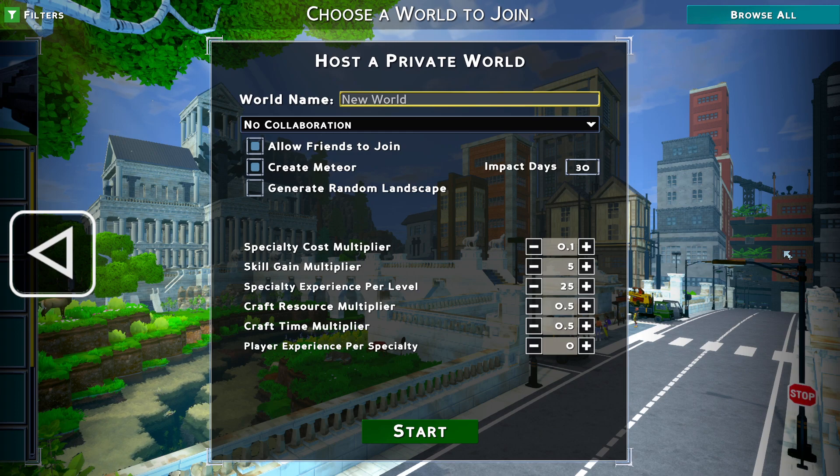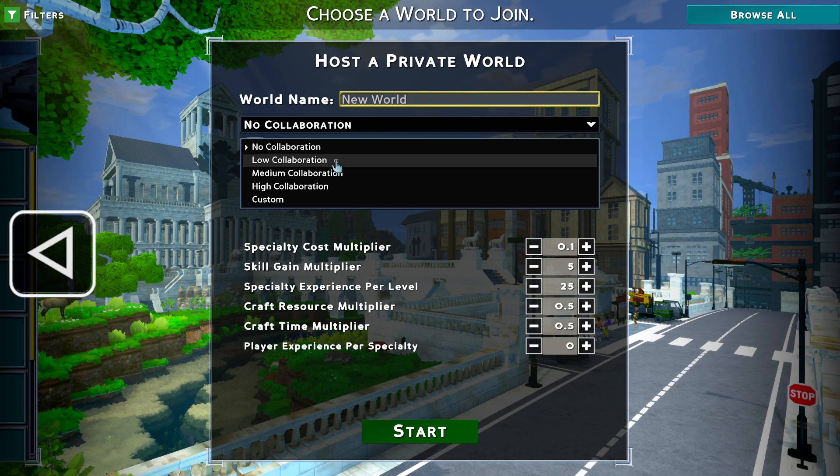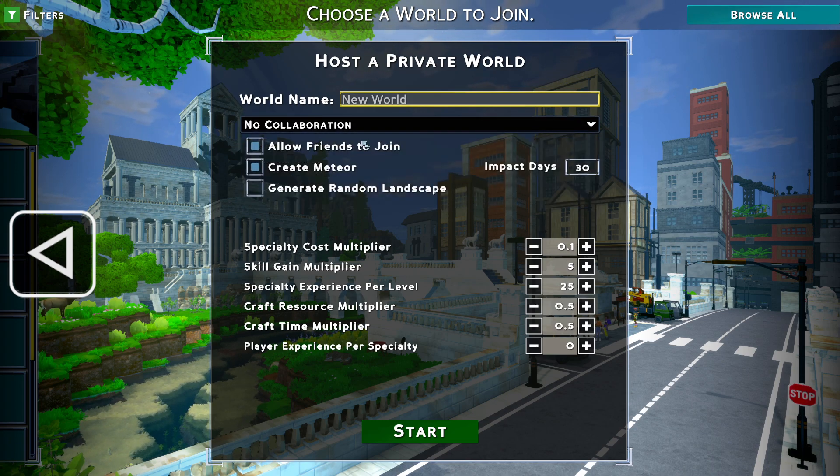We want to go all the way over to 'New World.' You've got low collaboration — you want to do no collaboration. This gives you 30 days until the meteor impact, but those are real-life days, so that's a long time in single player because whenever you log off the game stops. We're just going to do the basic world here. These are all the skills — just put your name in up here.